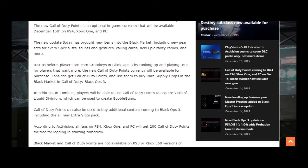You can earn crypto keys in Black Ops 3 by ranking up and playing, but for players that want more, the new Call of Duty Points currency will be available for purchase. Fans can use them to buy rare supply drops in the black market. Additionally, zombies players will be able to use Call of Duty Points to acquire vials of Liquid Divinium, which are used to create Gobble Gums. Points can also be used to buy additional content, including the new extra slots pack.